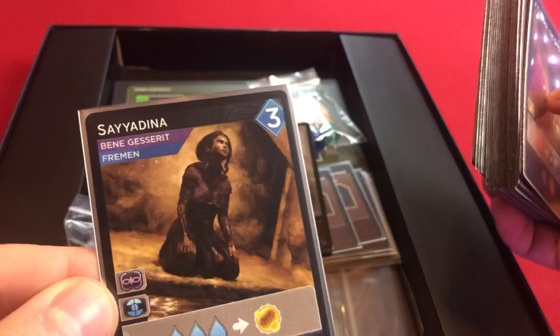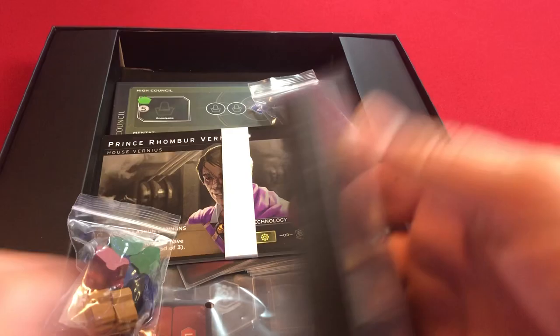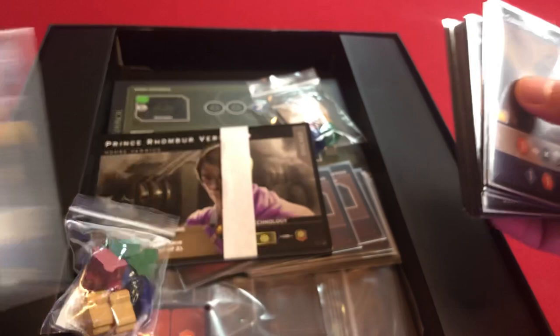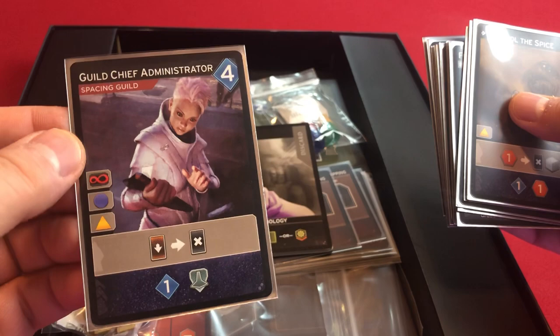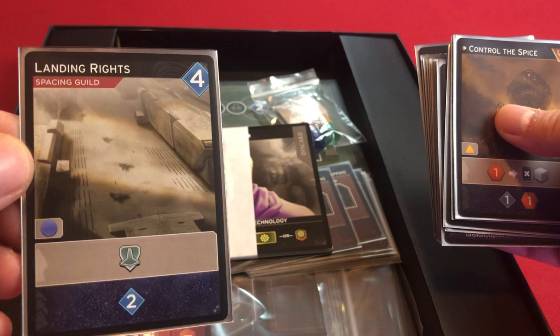Imperial Shock Troopers — that's a cool picture. Sardaukar with a laser gun. Very nice. Sayadina — Fremen and Bene Gesserit. Weirding Way — good picture there of Jessica and Stilgar. Truthsayer — two of those. Emperor and Bene Gesserit. Negotiated Withdrawal — two of those as well. The artwork in this game is just beautiful. It goes really well with the movie. It's just tremendous artwork.